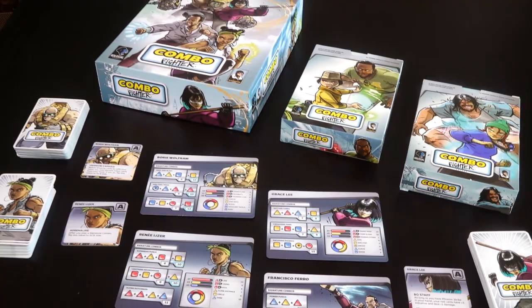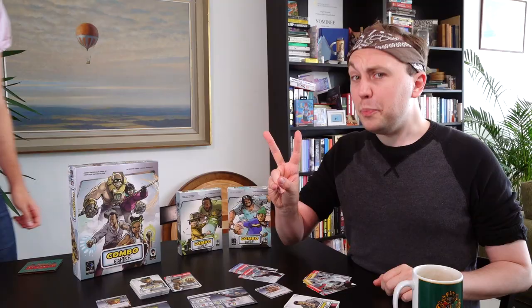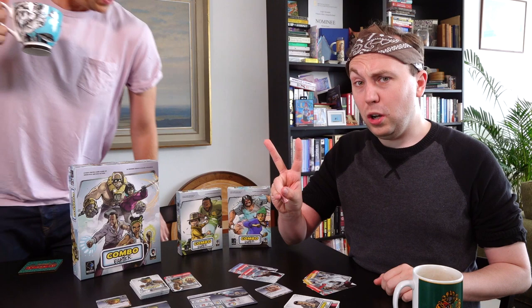Combo Fighter is a one-on-one card game with variants of 1, 3 or 4 players that could only be more evocative of classic 90s fighting games if it actually turned you into a 16-bit sprite. For people like me, with fond memories of Street Fighter or Tekken, the premise is instantly exciting. Two fighters from different parts of the world have both bought a fist-class ticket on a bruise cruise heading to Pain Town.